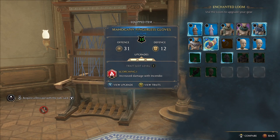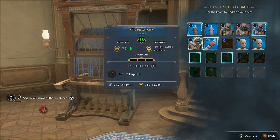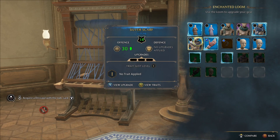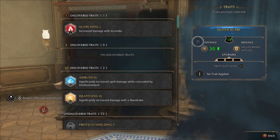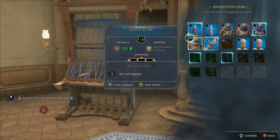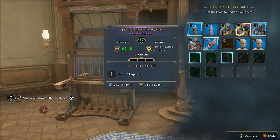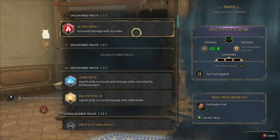Here are a few questions about how this works. When you go to upgrade a piece of gear, there are two buttons — one for upgrade and one for view traits. A trait is the thing you can apply; there's a little circle icon in the top left of every gear that has an extra slot, and you can view traits and then add a trait to it.